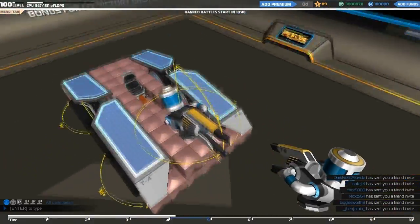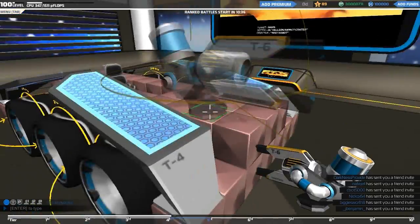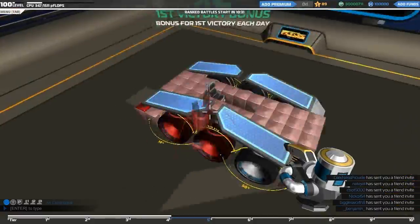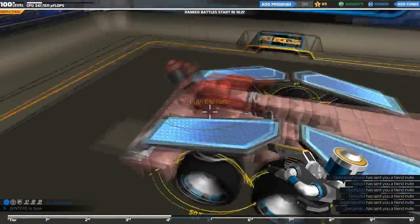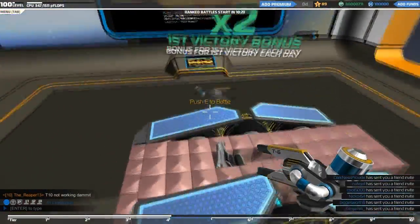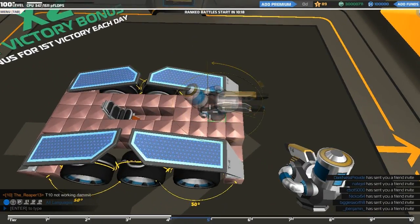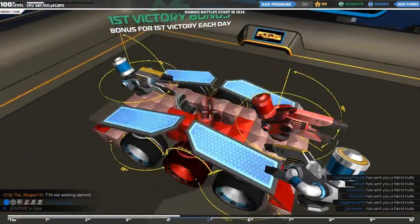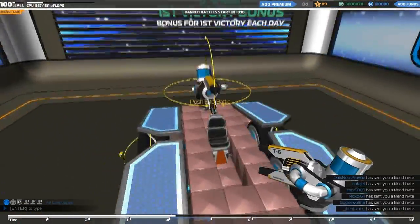Oh my god, the guns are massive. I didn't think they'd be quite that big. Where are we going to put these? They are huge - I forget this is only a little thing. Should we just have two? We can get so much more than two on here. I didn't think about this - should we get some on the front?